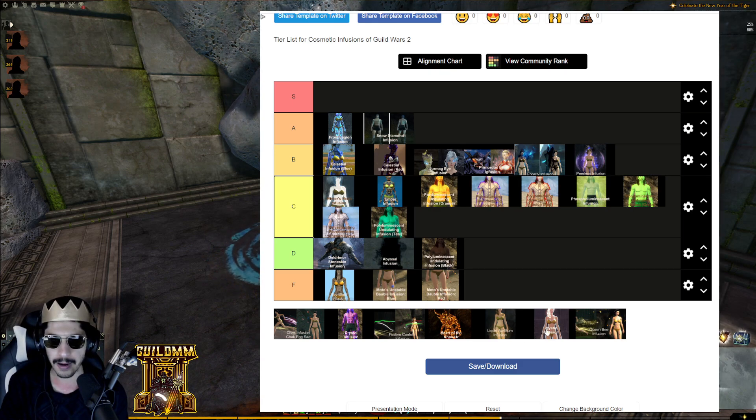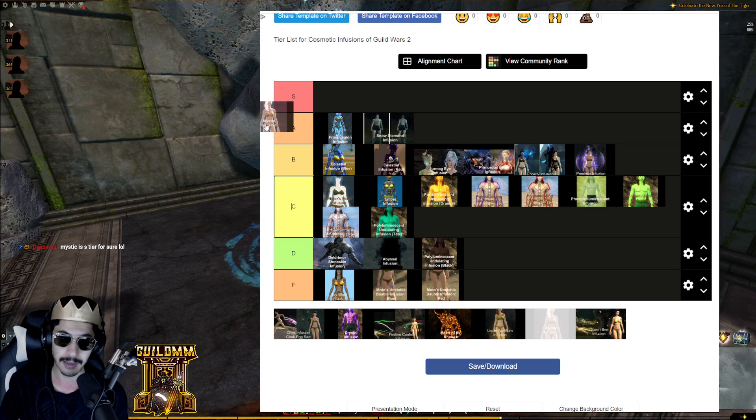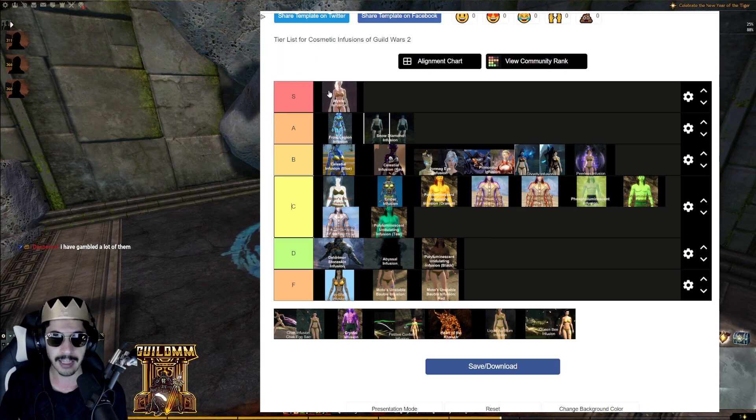Mystic Infusion — definitely A or S tier. Prestige-wise, you gamble hundreds of stacks of ectos to get it — very rare. Alone it's okay but not the best. However, when you mesh it with other infusions, it's a very good enhancement and it's pretty good on its own too. Seeing what people have made with Mystic, I'm going with S tier — just go watch the amazing looks people have created with it.